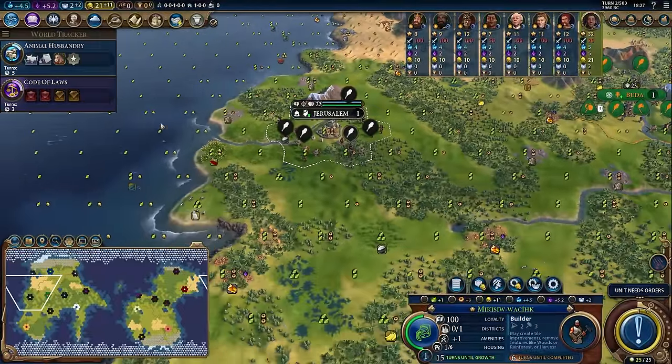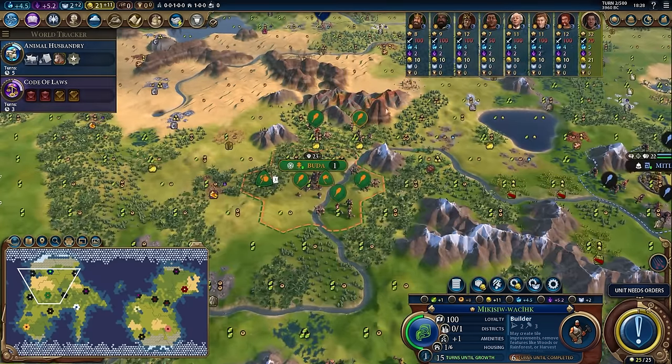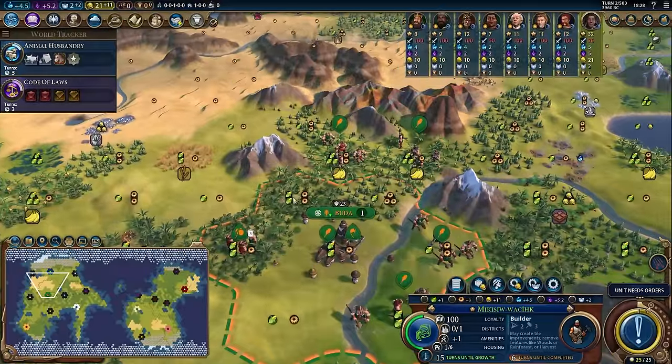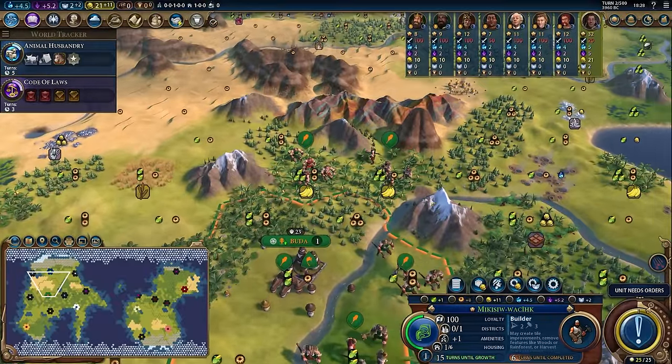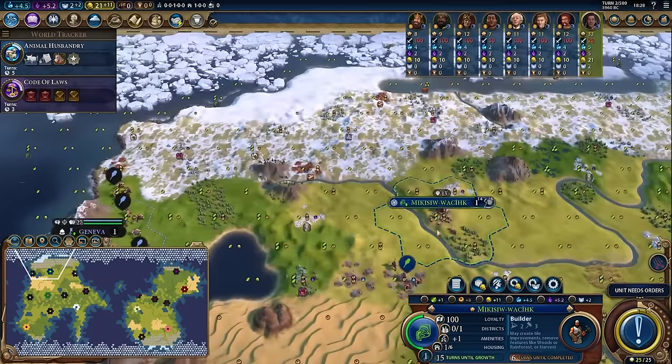Jerusalem's land is amazing — tons of forests, a decent number of hills, a decent number of rainforests. Hungary probably has the best start location I've seen so far: two food two production tiles, three food two production tiles, three food one production tiles — just really high yield tiles. Compare that to my start: one food one production, one food two production, one food two production, one food two production. These are very, very weak tiles. I'm on the edge of tundra, I'm on the edge of desert.